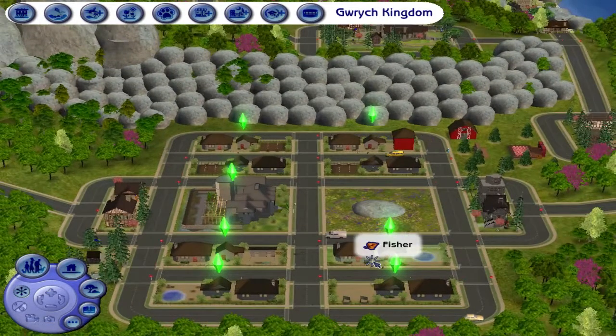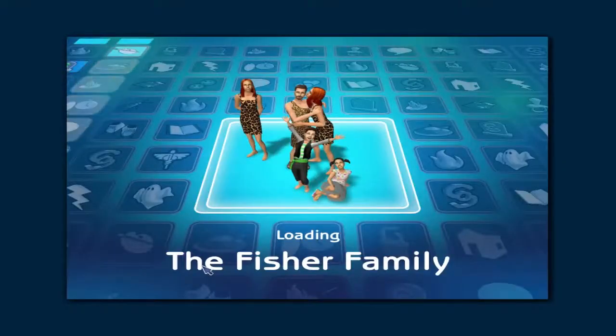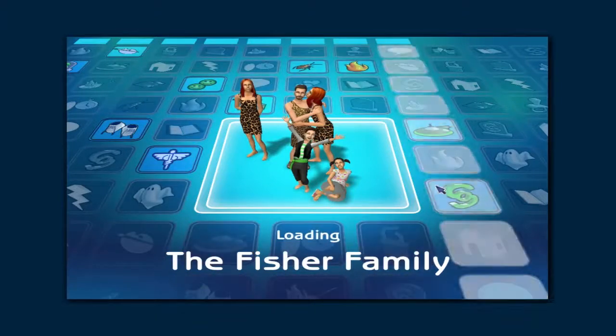The Fishers. Adam and his wife Rose lead a quiet family life, raising their kids together. But with Rose's twin sister Daisy moving in, will she become an asset to the household or a burden? Adam is a family sim. Rose is also a family sim. Daisy is actually a romance sim, so she may be problematic to the household. Victor and Rachel are the kids. Let's enter the Fisher family and see what they're up to.